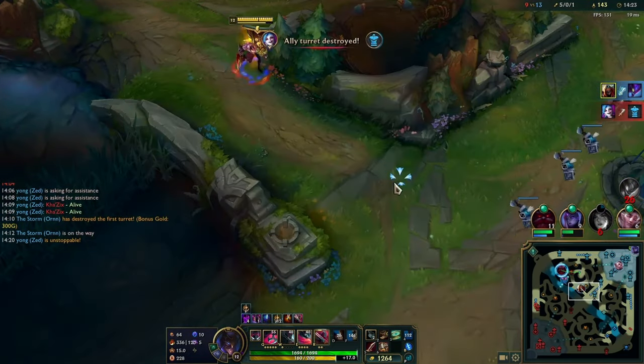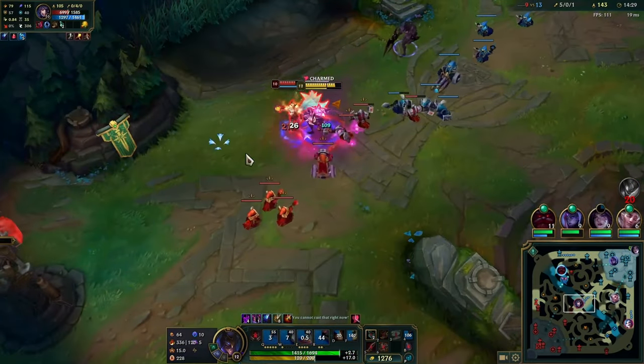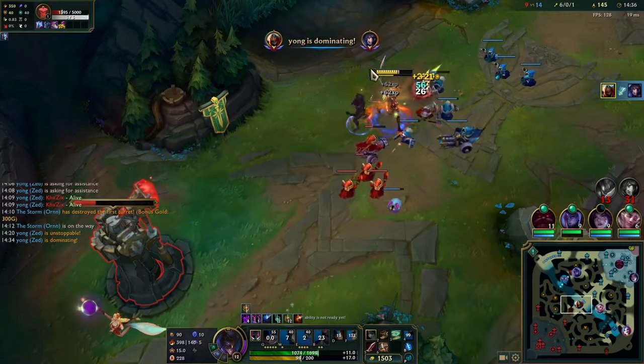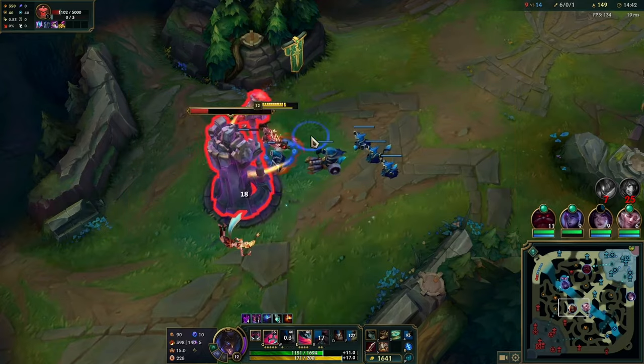Coming back to mid, I'm thinking about how to kill Ahri because I have a lot of haste. I just W, W, E, then Q, E again, auto — my W's coming back up, he doesn't expect it, so I walk up and use WQ to get the Q out faster. Luckily he doesn't use his ult, and we get another kill. Then we take the tower.